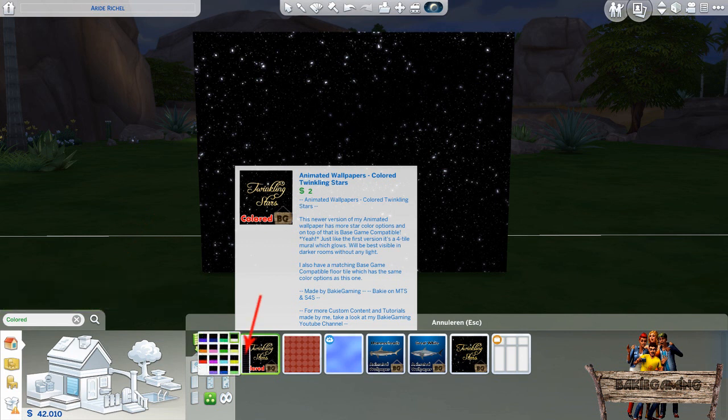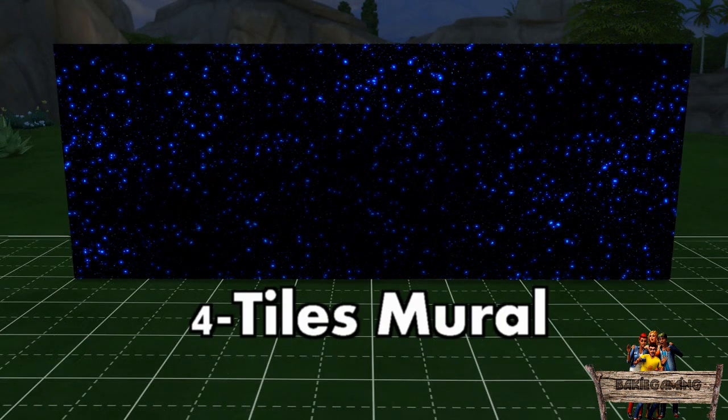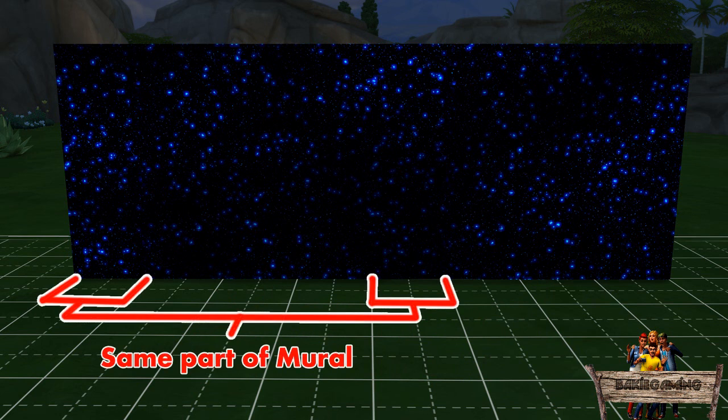When clicking my colored Twinkling Stars thumbnail and after that the color stripes, you can choose between a total of 15 recolors. Just like my first version of the Twinkling Stars wallpaper, this one is also a 4-tile mural. This means that the wallpaper will get repeated after 4 tiles instead of just one like normal wallpapers do. Even though it gets repeated after 4 tiles, this doesn't mean that it will look exactly the same in the case of animated wallpapers, as you can see right here.